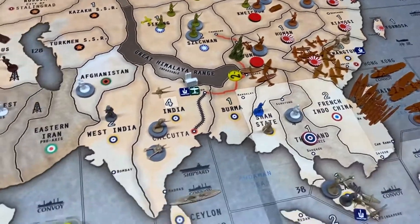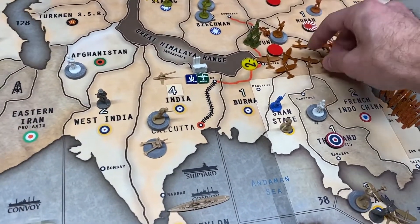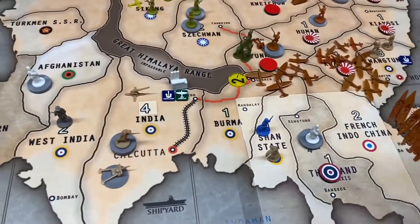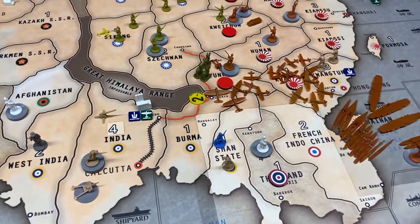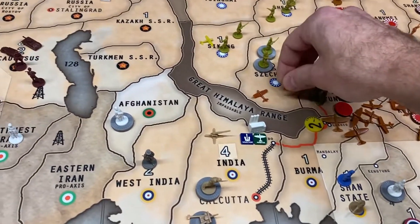We also have two moves left. The fighters from the carriers will also come in there as well, just for extra punch. Total overkill. The entire air force in Guangxi, which consists of seven fighters and five tacticals, will air blitz Sichuan.